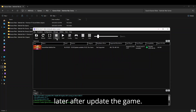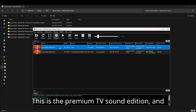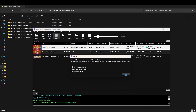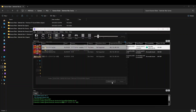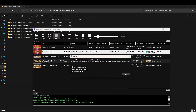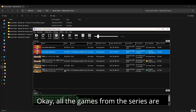We'll add the shortcut later after updating the game. I'm just going to add all the Kamen Rider Bat Ride War games into RPCS3's list first. This is the Premium TV Sound Edition, and it doesn't come with any updates. Adding Bat Ride War Genesis, known in Japan as Batarado Wo Socee. This is the Premium TV Sound Edition of War Genesis. Adding Bat Ride War 2 and its Premium TV Sound Edition. All the games from the series are now added to the list.